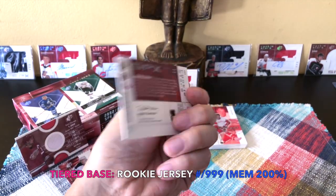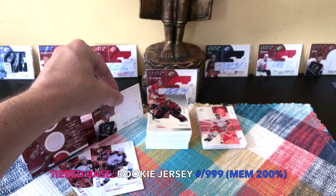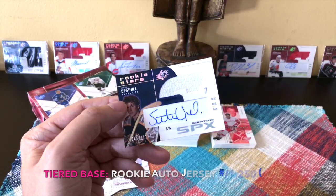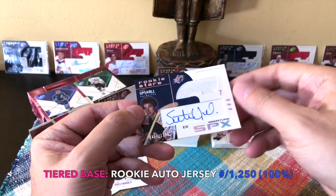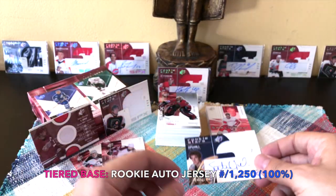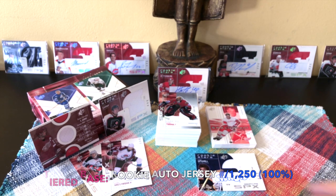Our Rookie Stars plain jersey would be Patrick Sharp - probably the best one you can hit. He's a three-time Stanley Cup champion and current announcer for Chicago. Number 2999 for the rookie stars jersey. The hit of the box was the Scotty Upshaw Rookie Auto Jersey, really really nice, numbered to 1250 - a very decent card. He was sixth overall and played across six organizations before ending up in the Swiss League.